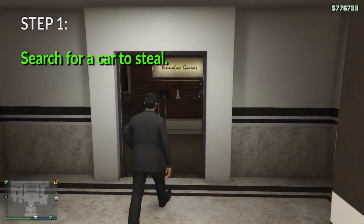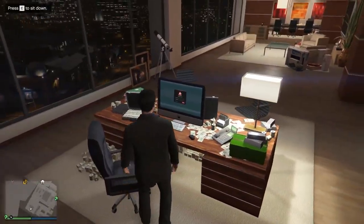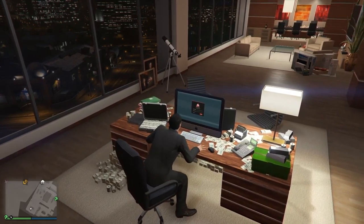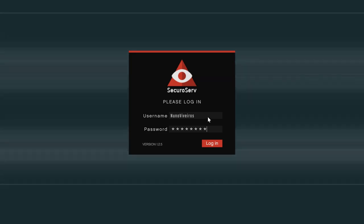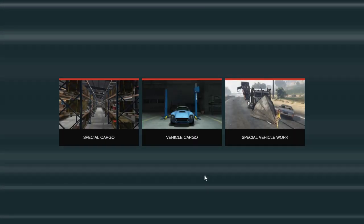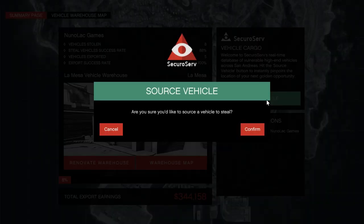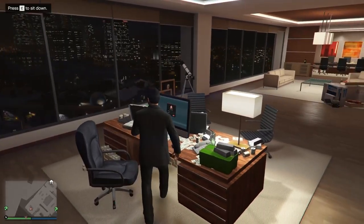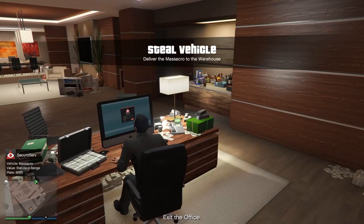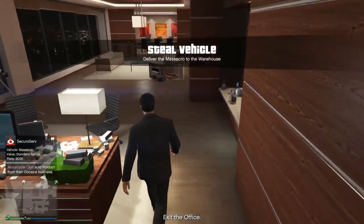The first thing to do is go to your office and sit at your computer, because it's here that you start the import-export missions. You need to enter and register on the SecureServe system. Click on Vehicle Cargo — it shows your warehouse and all you have to do is source vehicles. SecureServe is going to send you a message with the car you have to steal.